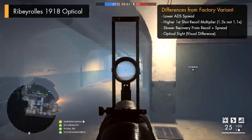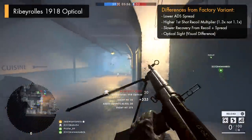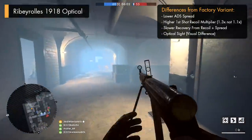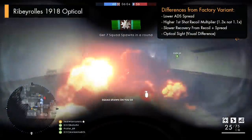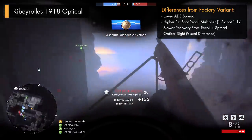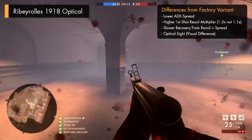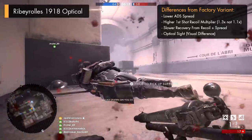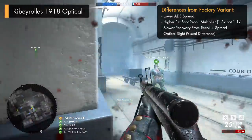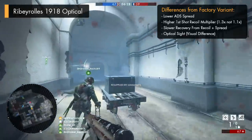So last of the assault variants that came along in the Weapons Crate update is the Ribeyrolle 1918 Optical, which brings along a few stat changes and alterations from the original factory variant. The first thing you'll probably notice, and assume from the name, is that the gun's got its own close to medium range optical sight fitted onto it, in place of that pretty clear looking iron sight that we can see on the factory variant. The differences from the factory variant are all mainly spread and accuracy related, along with the fact that the gun's going to look visually different in ADS. So there isn't any sort of secret damage or fire rate change, as it's going to deal the exact same damage, kill in the same number of rounds, fire at the same speed, and hold the same number of ammo and reload in the same sort of way.